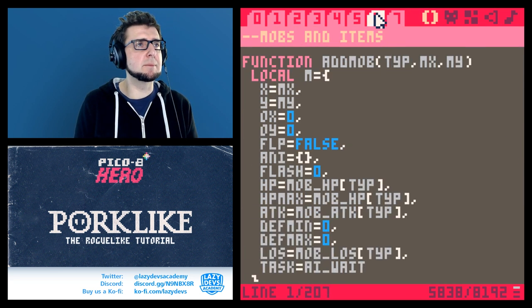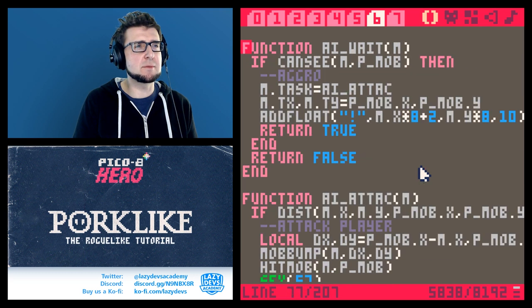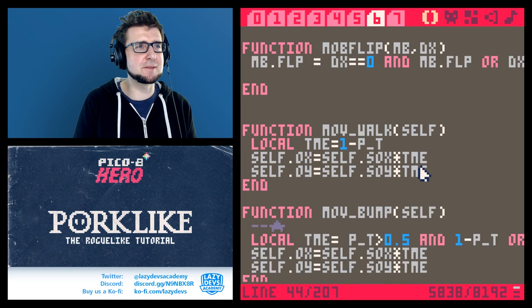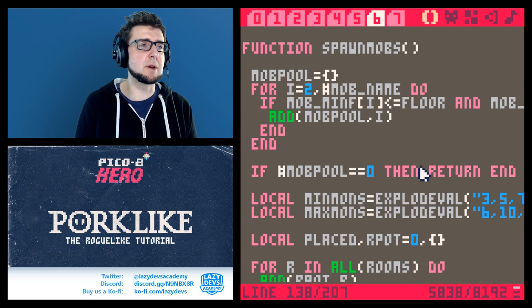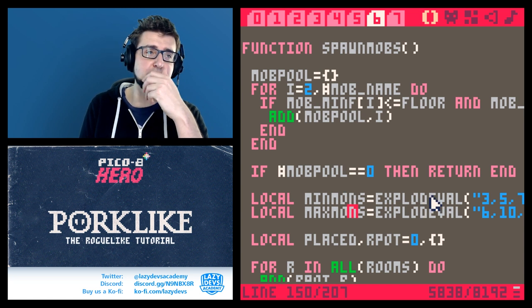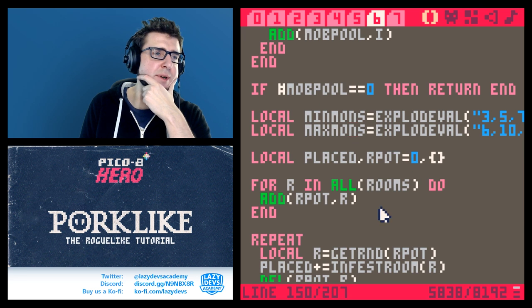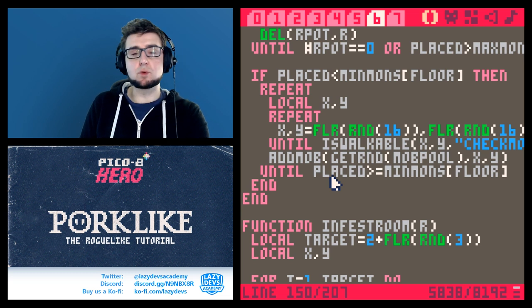I'm going back to the mobs — I was wondering if we can save some tokens by defining some of the functions differently. This spawn mobs function is kind of loosey-goosey. With the way we define them into individual lines, we could put them in one line, but on the other hand I want to be able to manipulate those arrays easier. Let's just keep it as is.